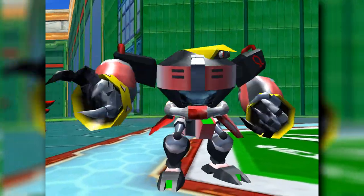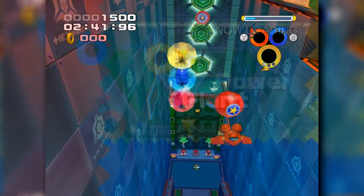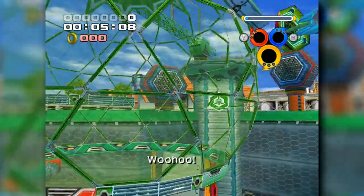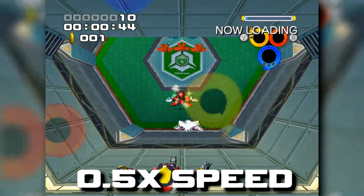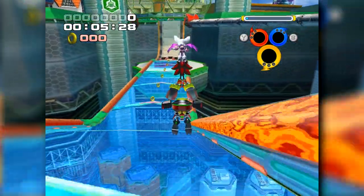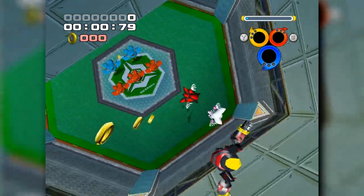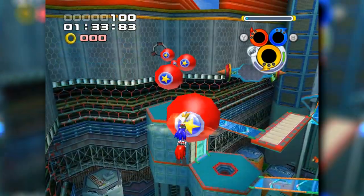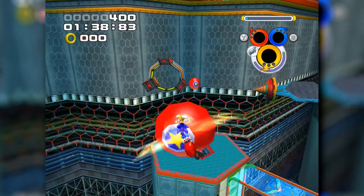Right from the start, Power Plant already comes with a weird inconsistency. You start this stage from the air, falling to the platform below — fine for every other team, but with Team Dark they placed a ring trail beneath them for some bizarre reason. The good news is you can avoid them by holding the analog stick at an angle before the stage begins, although it can take a few tries to get right. Overall, Power Plant takes everything I enjoyed about Grand Metropolis and made it ten times worse. The stage is longer, has more obstacles to avoid, and the final section is brutal whilst avoiding the rings.